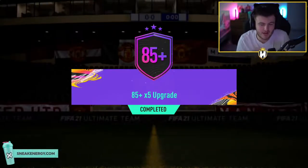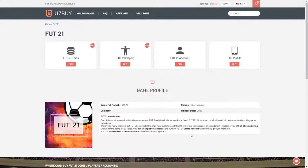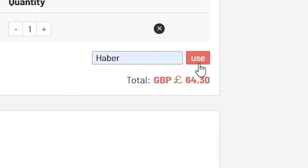EA just dropped an 85-plus x5 upgrade and some brand new Champions League and Europa League Man of the Matches, so we're going to open some and see if we can get one. For cheap, fast and reliable FUT coins, check out u7buy.com. There is a link in the description - use the code HABER to get yourself a discount on all of your orders.